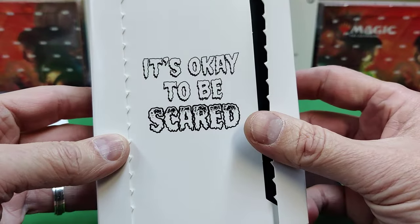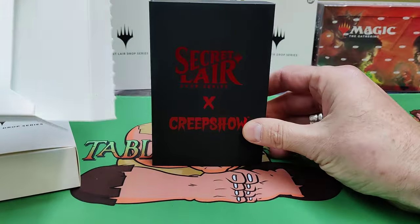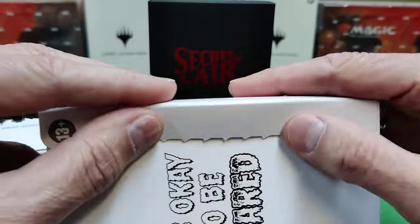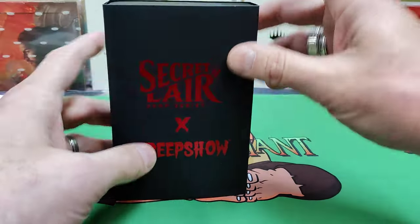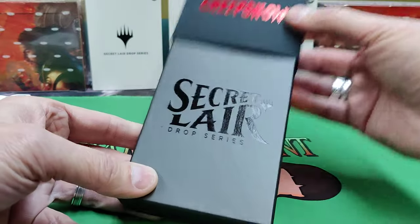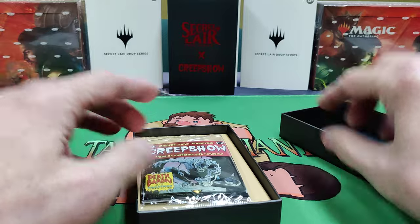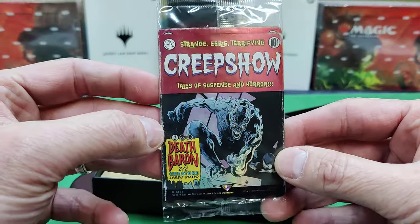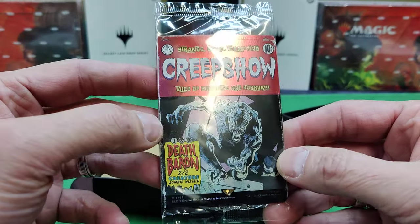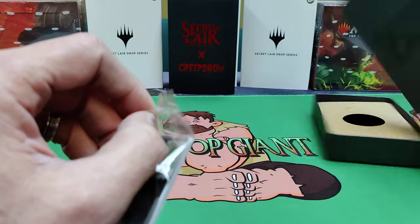Okay, so let's do the Creepshow — it's okay to be scared. As an older person, I remember Creepshow when I was a teen. A couple of episodes I remember are the raft and the one with the creature in the crate. They were short little horror-themed one-offs, very thematic, based off the comic book. So here we have a Death Baron — zombie wizard. These look cool, like real comic book presentation, though these cards are a little cold.